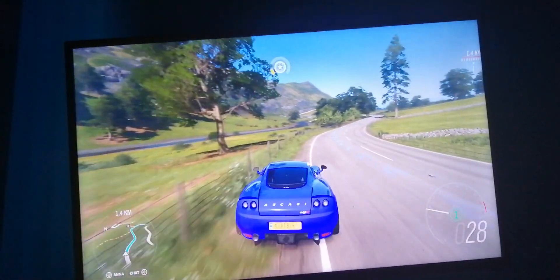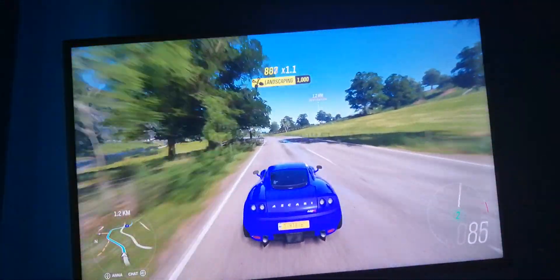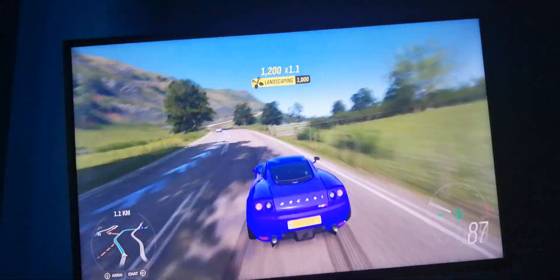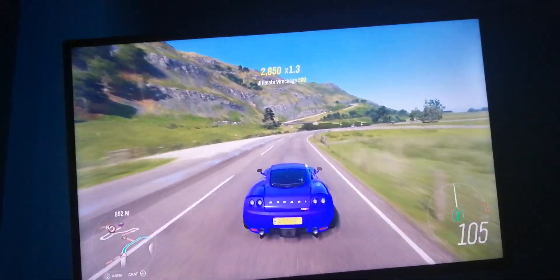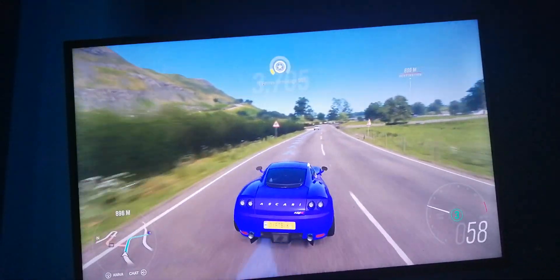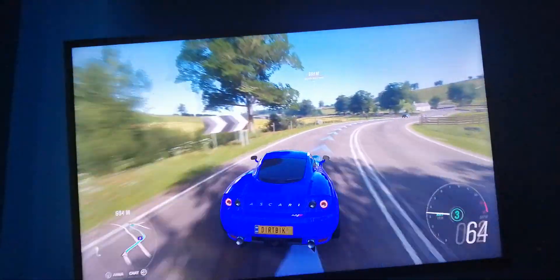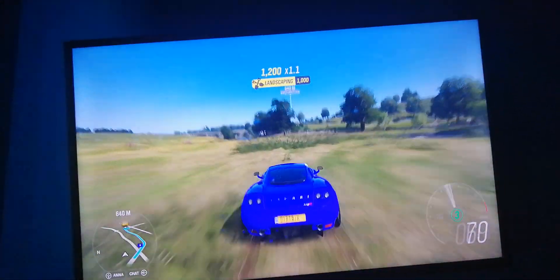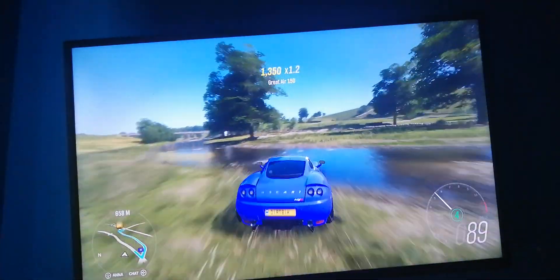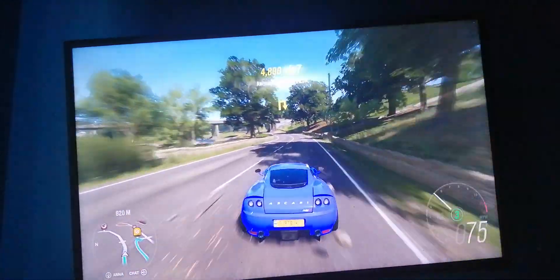Hi everyone, welcome back to Forza Horizon 4. Today what we're going to do is one of the story modes in Forza Horizon, as well as taking the fence down, so we're not actually going to be driving this car today. I'm going to go a bit frozen because it's quicker. I'm not using automatic gears, I'm doing them myself as it's easier.